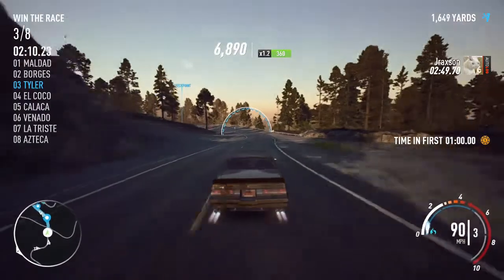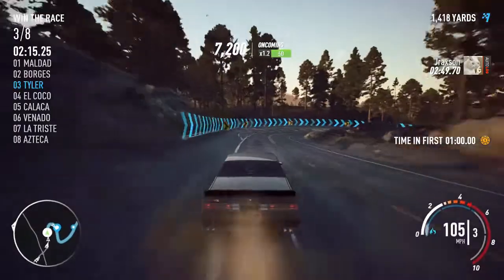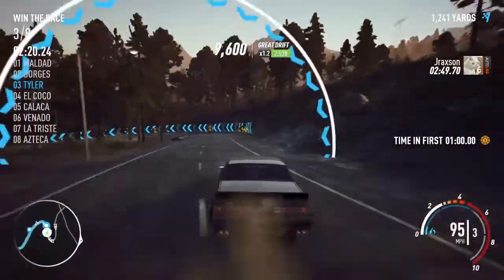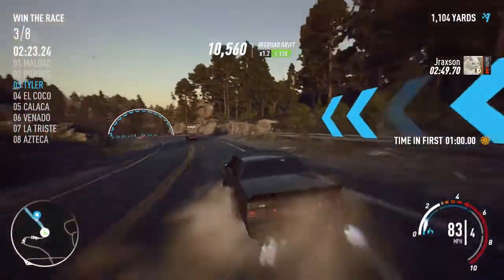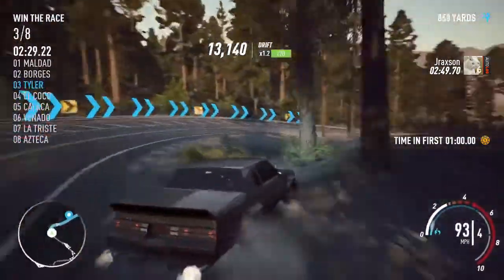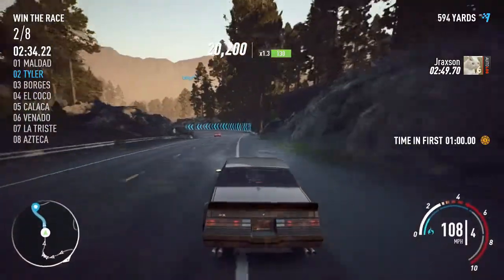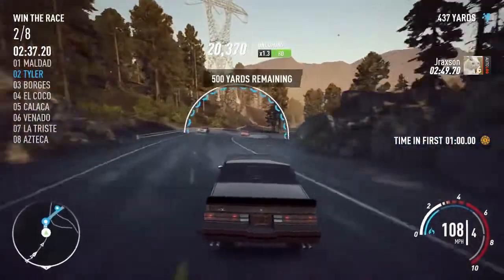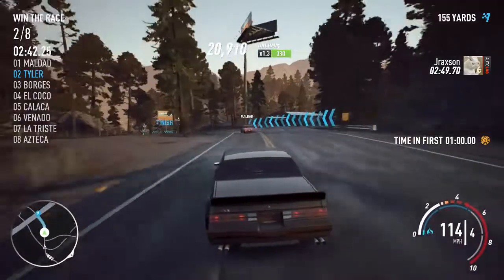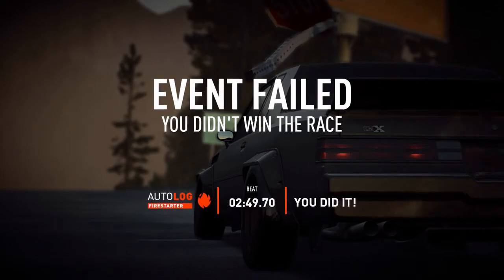Out of the way, El Choco. Here we go, come on. We're not going to lead for that minute — we're going to lose that bet. I think we got a little too cocky with that bet. See if we can find a way to pass Maldad up here for that win. Don't think we're going to be able to — unless he spins out or we pull off a miracle. Nope, not going to happen. So we're going to try this race one more time.